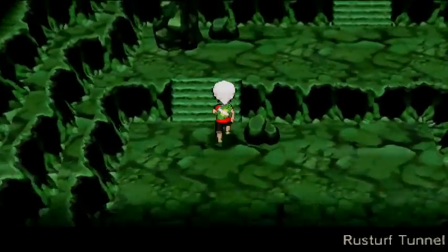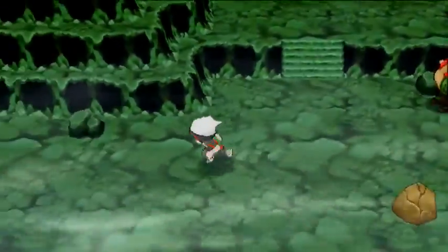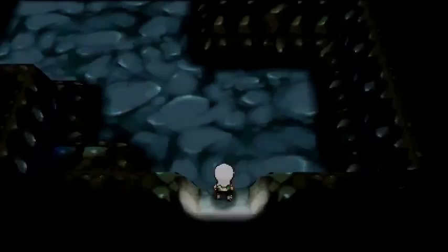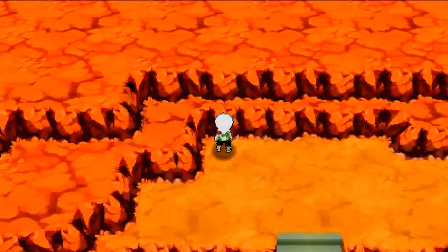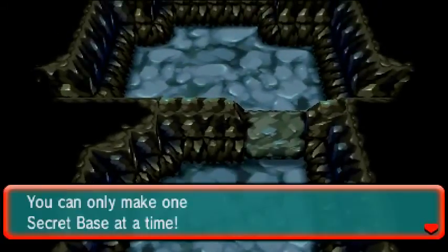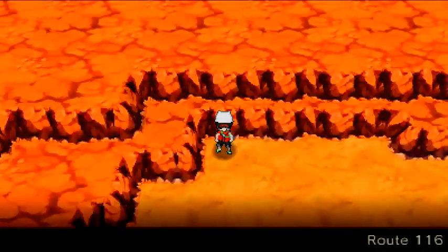To get to the third and fourth bases on Route 116 you have to go through the tunnel — Rusturf Tunnel — all the way through, then take a left rather than exiting, and come out the other exit of Route 116. Here is your third secret base using Secret Power — a diagonal layout but still nice. And finally the last base on Route 116 right here — the fourth and final base of Route 116. There are four secret bases on Route 116.